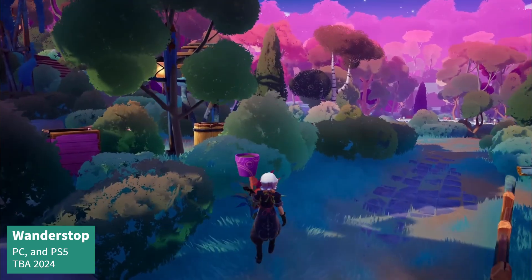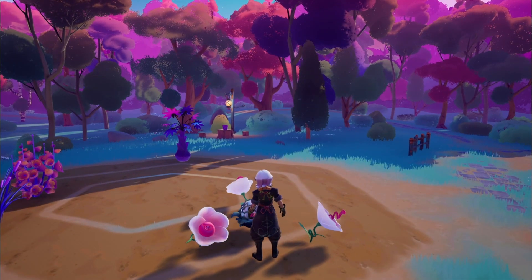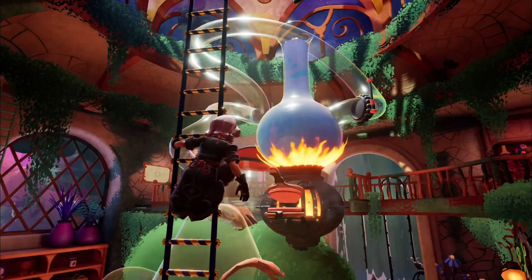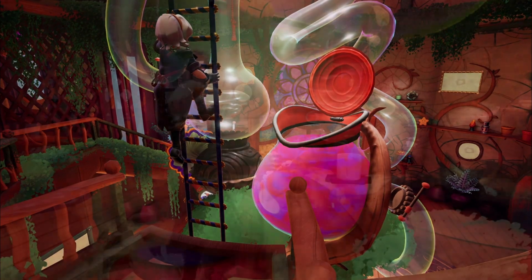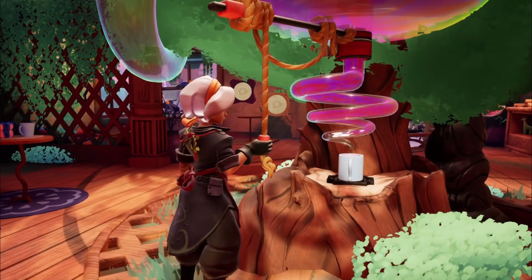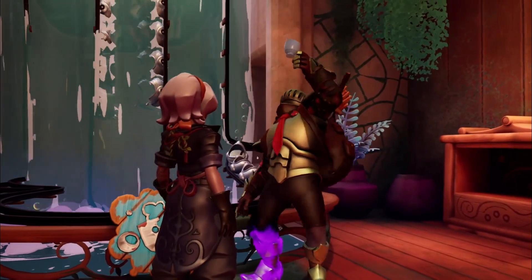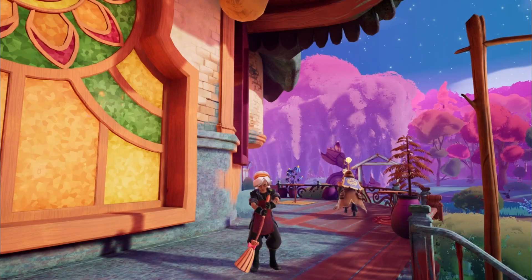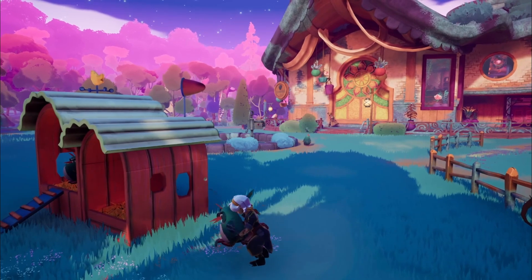Wander Stop is a game that initially seems like a straightforward tea cafe simulator, but quickly reveals itself as a narrative-focused cozy game. You'll need to grow and harvest the ingredients needed for your tea shop, decorate it to your liking, and take the time to serve customers and get to know them. You'll play as Alta, a washed-up fighter who turns to tea as a last resort. But filled with doubt about abandoning her dreams of being a warrior, the narrative is sure to lead us down an interesting path that's more than it seems.